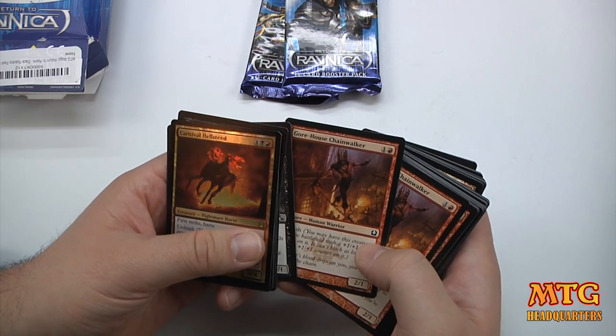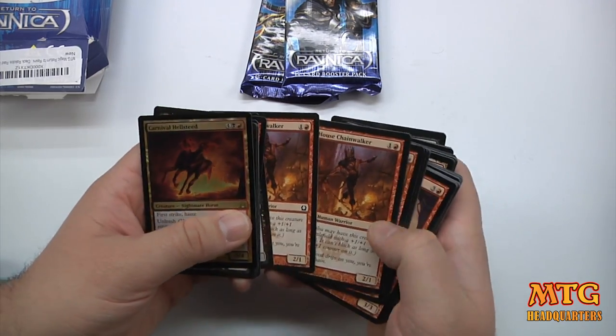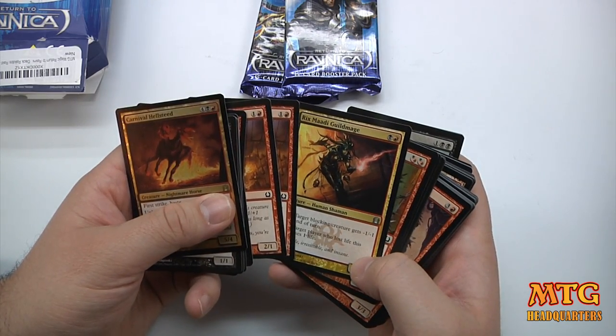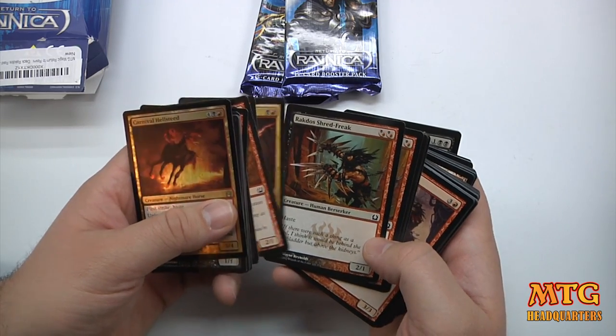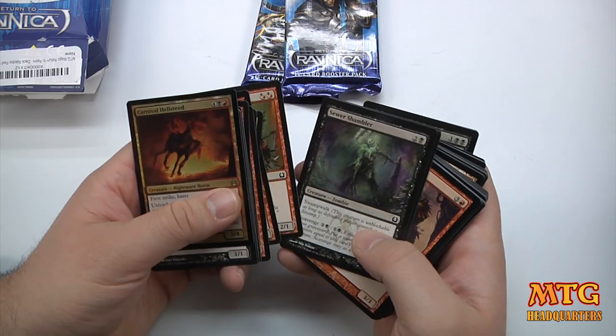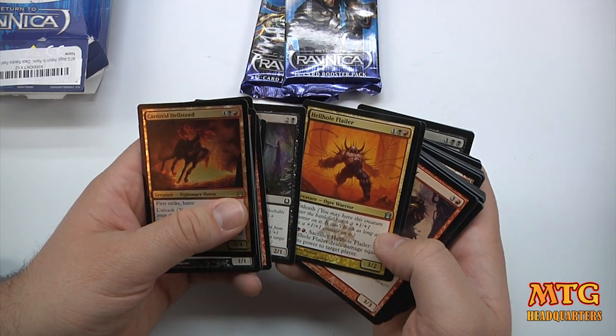Gorehouse Chainwalker — the art in Ravnica is blowing my mind, I really really like it, just some awesome work. Rixmadi Guildmage. We've got Rakdos Shredfreak, just really really awesome. Sewer Shambler. Hellhole Flailer.